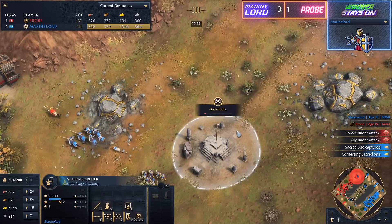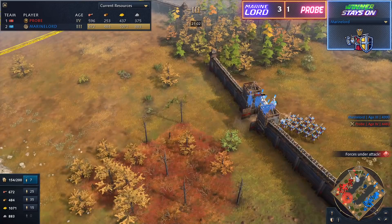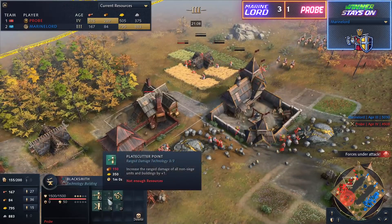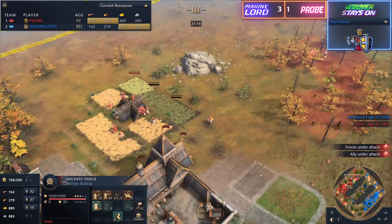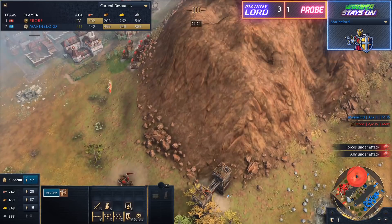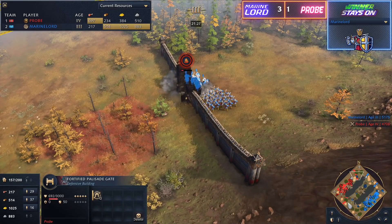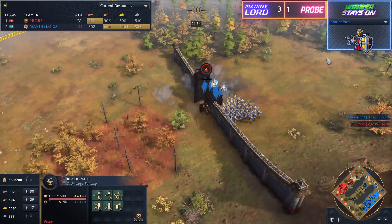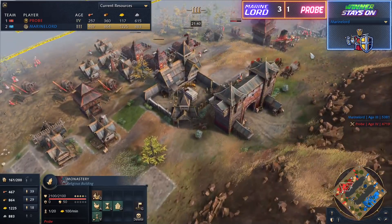You can actually get the longest range Springalds in the game with the Rus through these upgrades. And now we see them open up — Marine Lord probably realizes at this point he might be in trouble. He is in trouble. Upgrades are still missing for Probe, but he's grabbing Mounted Precision just now, and he's coming in with the Streltsy, which won't perform that well against the Archers, but they will have insane firepower against the Knights. Very curious that he's going for Streltsy. In this situation you can pretty much avoid going Streltsy — just going Elite Horse Archers with the Mounted Precision upgrade and Springalds to back them up is all you need against this composition.